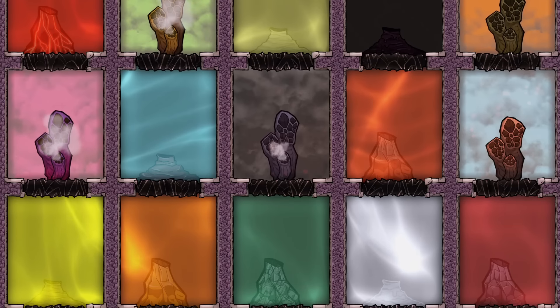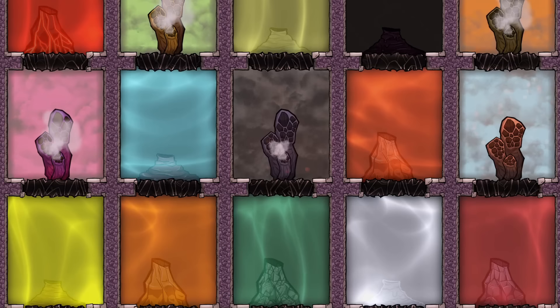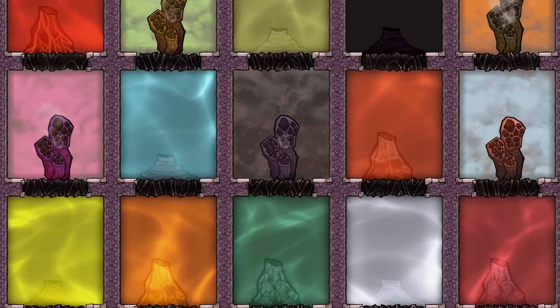Hi everyone, and welcome to this tutorial for Oxygen Not Included, which is about all types of geyser and vent. These are natural features found around the map that provide unlimited resources of many types. This is the basis for making colonies truly sustainable, as well as providing lots of useful resources for advancing a colony. In this guide, I'm going to concisely cover every type, how to capture them, and use the resources they make.